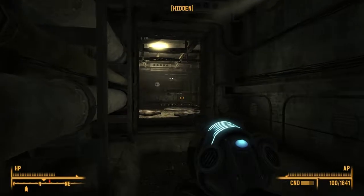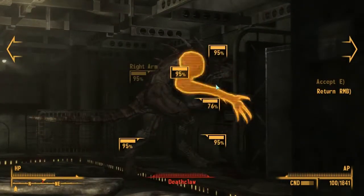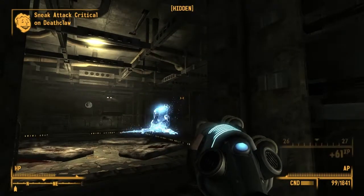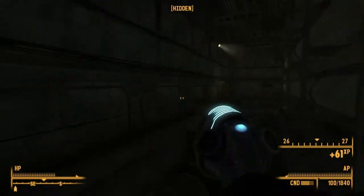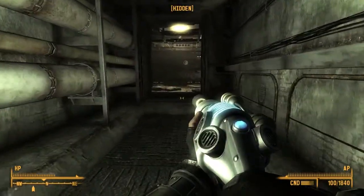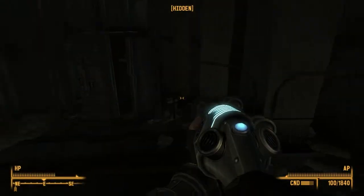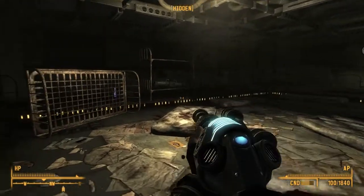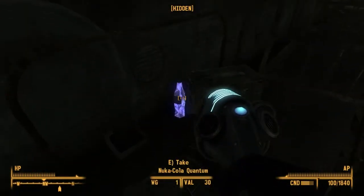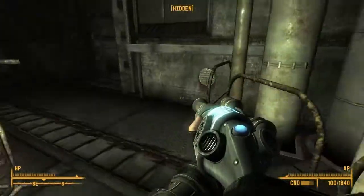I think I see something. There's motion. Oh, that's a Deathclaw. That would explain why this place is apparently dangerous, if it's a motherfucking Deathclaw breeding ground. Is it? Probably isn't. It's probably just, you know, something to do with the Enclave again.